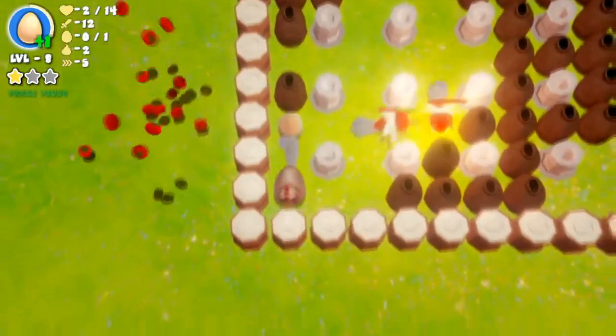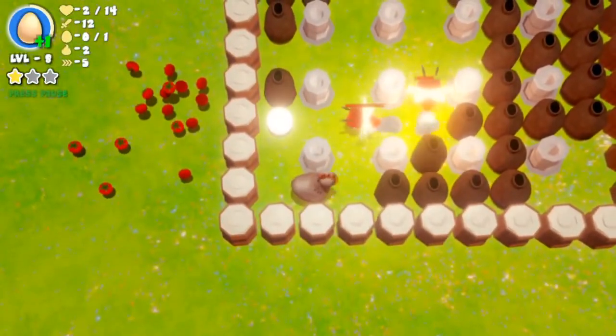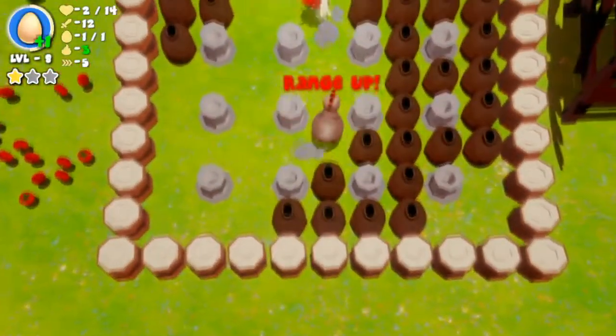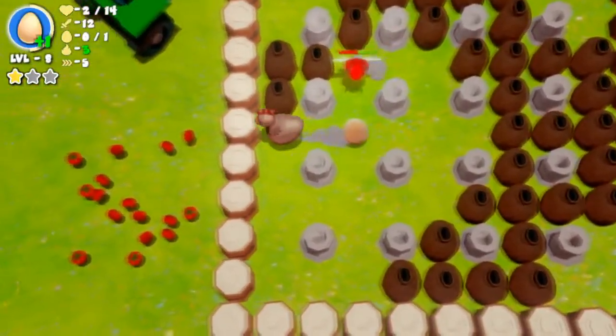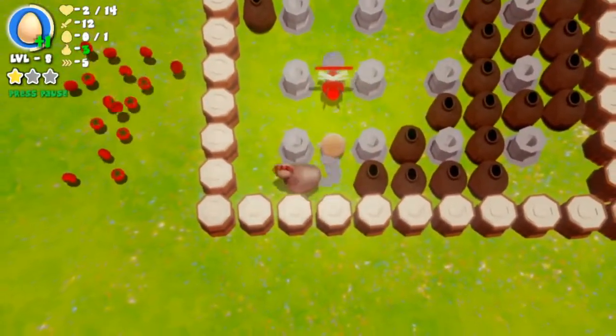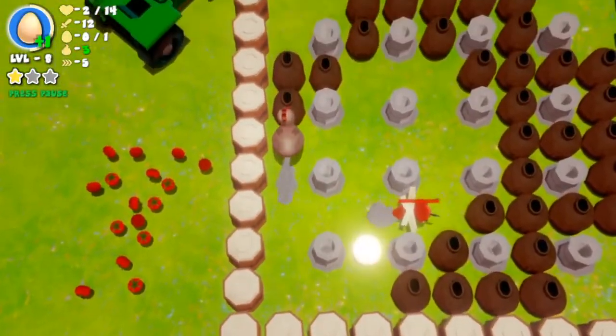Let's see if we can get rid of these bees. I hope that's gonna kill one of them - no it did not. Let's hide over here. Okay, let's grab that - I think that gives us range up. We gotta be careful, but we are a lot faster so I should be able to get out of here a lot easier from now on.